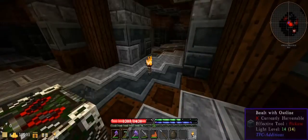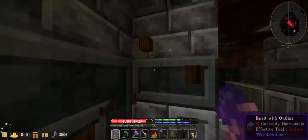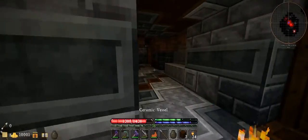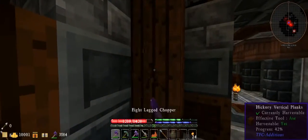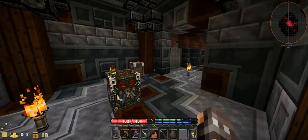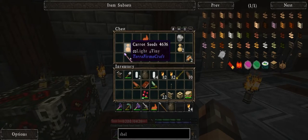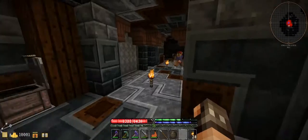Here's a Minotaur spawner, which is perfect so I won't have to go super far for anything. So let's go ahead and seal this part off, and then we'll use a spawner. And some carrots we'll be able to use, which is nice. Some stone javelins.